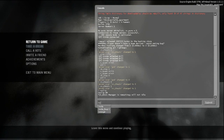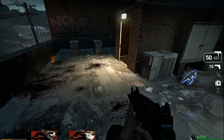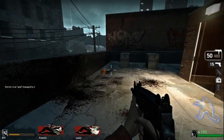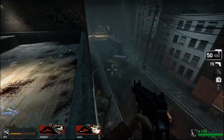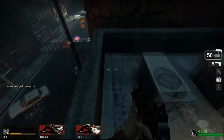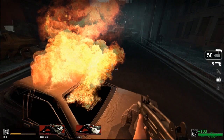If you type Noclip again, you just go back to normal. Another command is God 1. God 1 makes you invincible — it does not give you superpowers or anything, but it just makes you not take any damage from anything. As you can see, I just jumped but didn't lose any health or take fire damage.